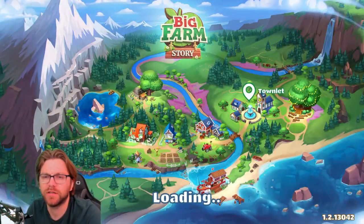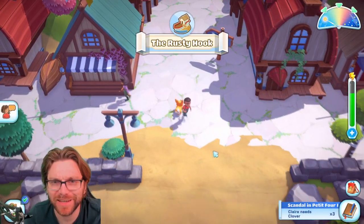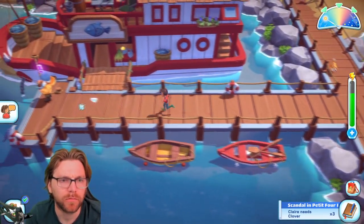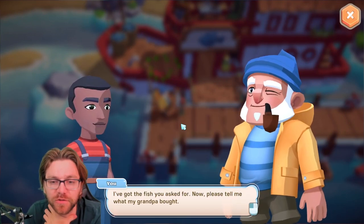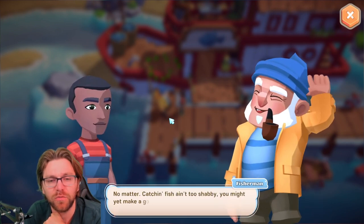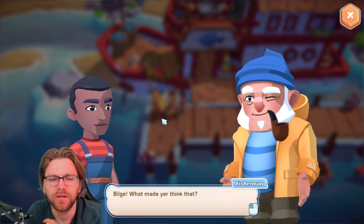We can go back to the Rusty Hook. There you go — I've got the fish you asked for. 'Now please tell me what my grandpa bought.' 'What, nice — he made me think he wanted fish, but I asked for worms!' 'No matter, catching fish isn't too shabby — you might yet make a good sea dog.' 'So what about the purchases?' 'Your grandpa bought a fish salad!'